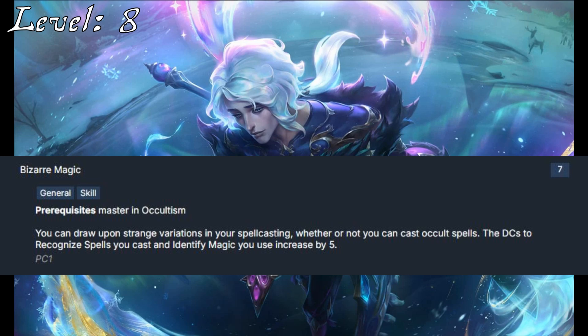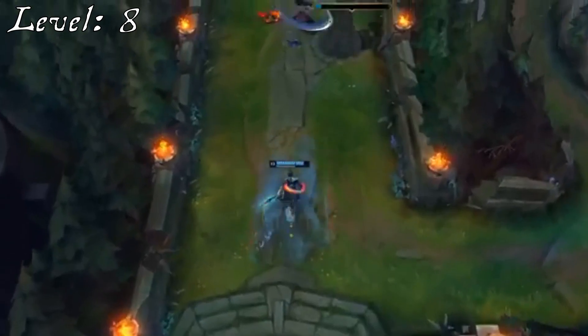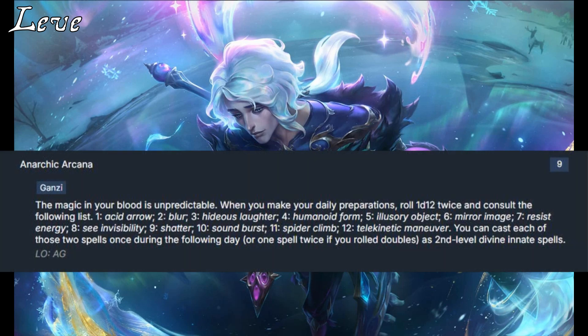Airlift is a spell that stands out at 4th rank — another option for Fleeting Current — letting Kuei speed up his allies, and the fact that it has everybody move together works nicely for the limited area affected by Fleeting Current. Coming in at 9th level is Anarchic Arcana, which gives him some extra spells while drawing upon his Ganzi heritage. Speaking of Arcana, a skill increase will bump that up to Master.